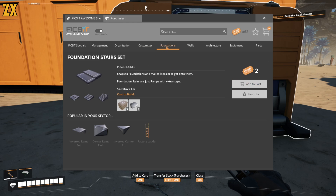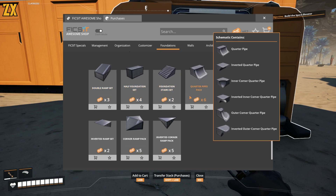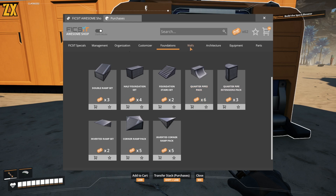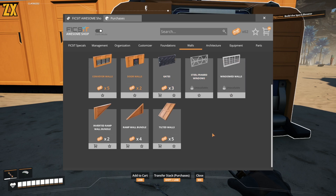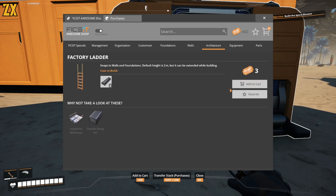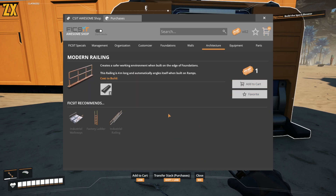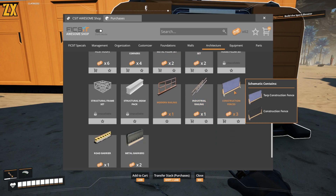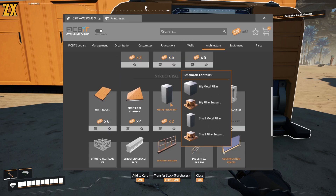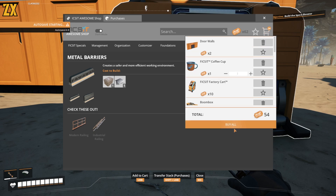So, stairs! I like these ramps. Let's focus on some of this stuff. Gates. Tilted walls. Architecture. Let's get a ladder — 48 coupons still, we're doing great. Modern railing — I kind of feel like the railing can keep the doggos in. Metal barrier. All right, that's enough for now — buy it all.